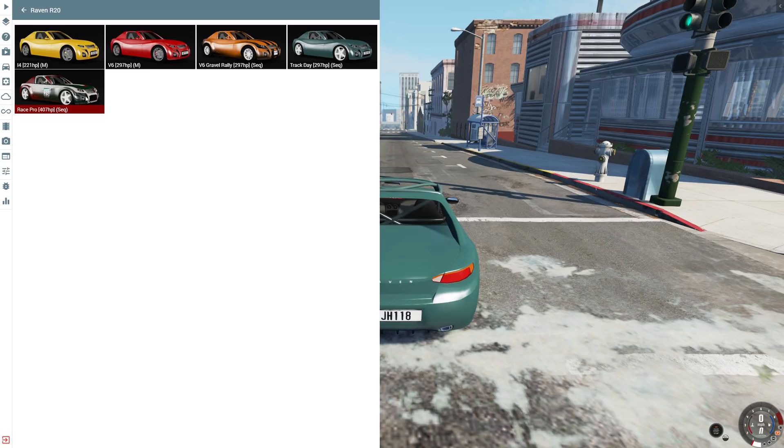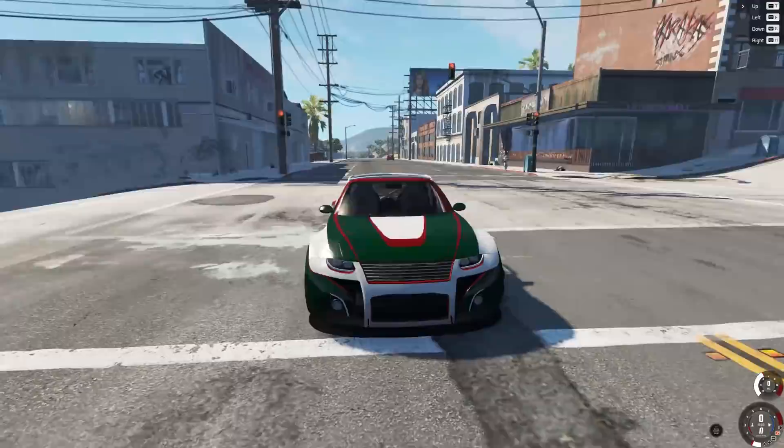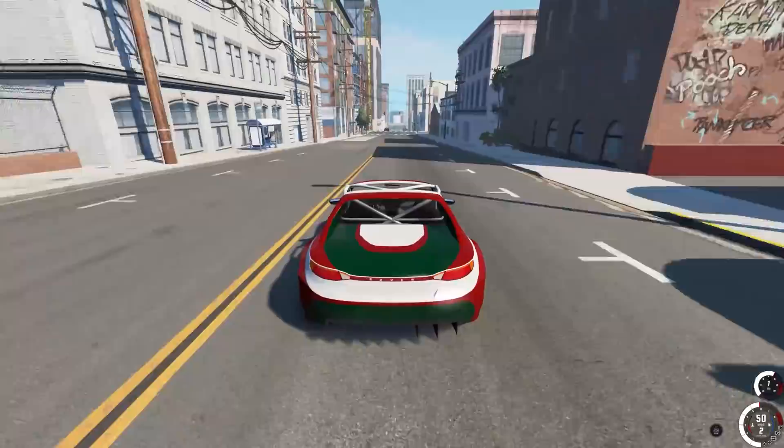Alright, it's time to try out the Race Pro — 407 horsepower. That's a solid extra 100 horsepower. With a car this small, this should be just a bit ridiculous, and it's wide body too. Let's see how fast we can get this thing going. The DLC cars have a special kind of skin to them.